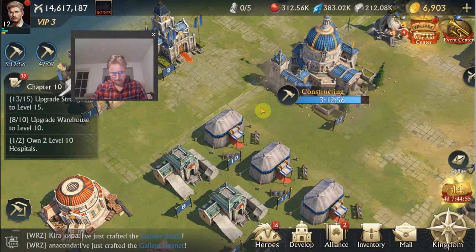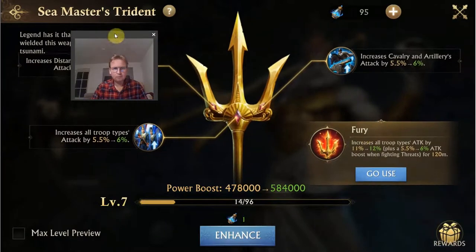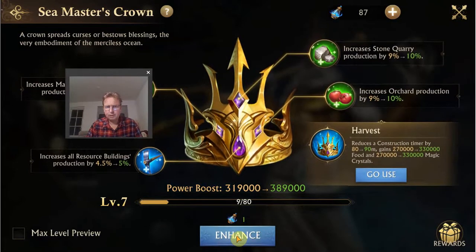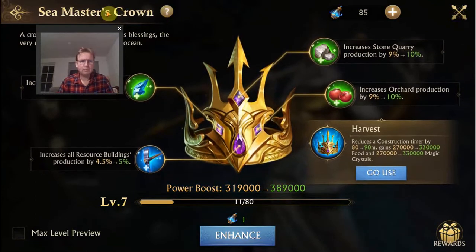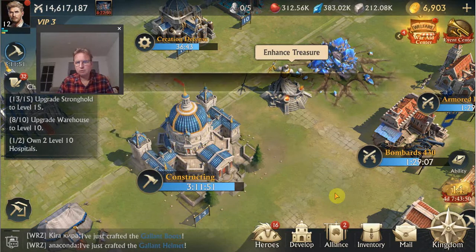Another tip: the Seamaster statue has a harvest talent you can activate which cuts off some time from your timer depending on its level. I've already used it today but can use it again tomorrow. I can also increase it another level to get a bit more. I'm not too focused on the production talents beyond that — I have a feeling it's better to focus on the combat parts of the Seamaster statue to upgrade those.